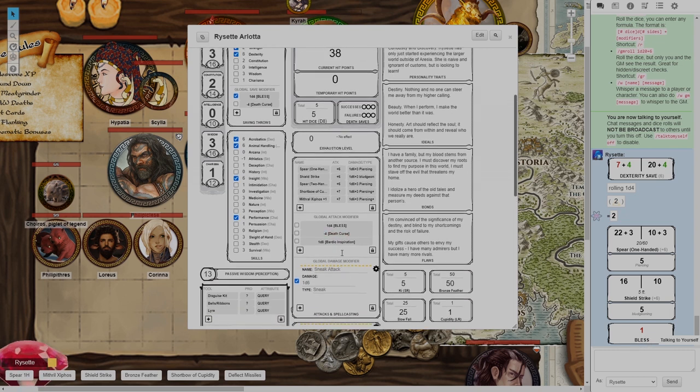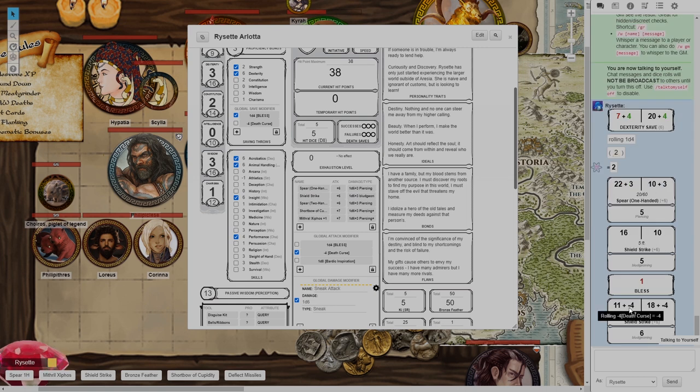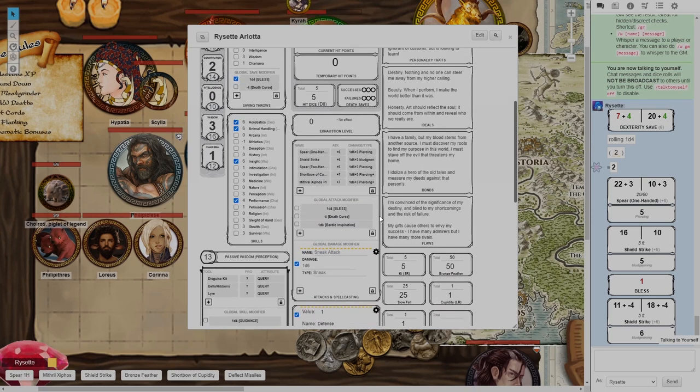Definitely use these modifiers because they are really handy, and they can be static modifiers too — they don't have to be rolls. So if I died and I have a death curse on me which is a minus 4 penalty, I just tick this box and anytime I roll anything it automatically shows minus 4. I know I have the death curse and I don't have to forget about it.